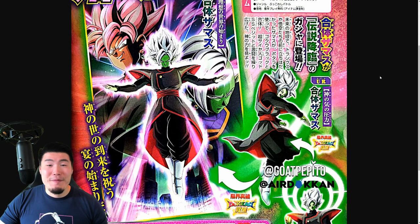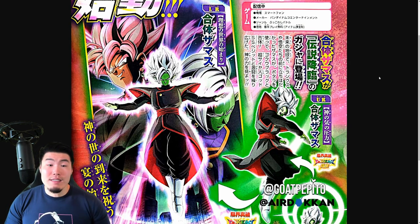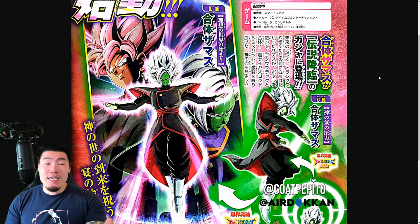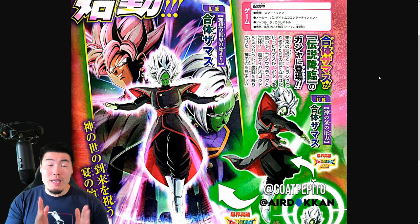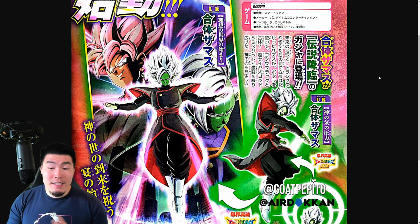Merged Zamasu is officially on the way. I'll go out on a limb here and say that he's probably going to be really, really strong just based on the recent releases we've been seeing in the game. I'm sure the animations will look absolutely amazing. But obviously right now we have no details about this guy. V-Jump previews don't really provide any in-depth info about the units. All we know is that he's coming — no leader skill, passive, links, categories, any of that stuff. But they will most likely be released on Twitter within the next couple of days, so I'll definitely keep you guys posted.